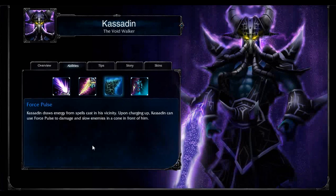Because of this, he has a somewhat hard time farming large minion waves that are pushing on the sides of the map, as he'll need an ability charge ready. But around levels 3 to 4 with some decent AP, he can go ahead and just wipe out minion waves with one Force Pulse.